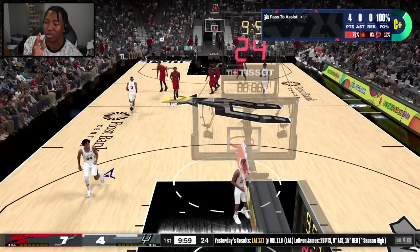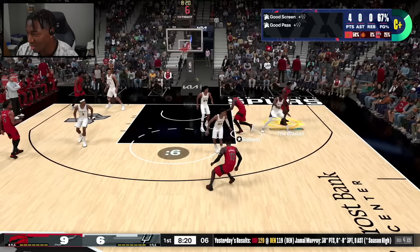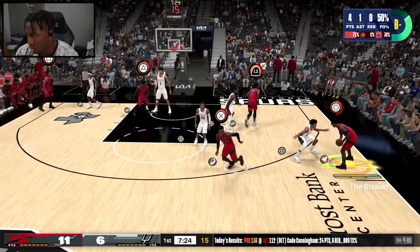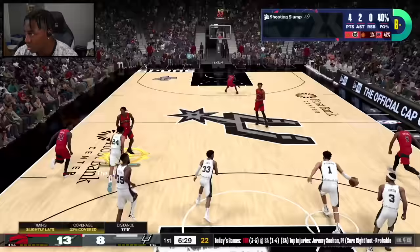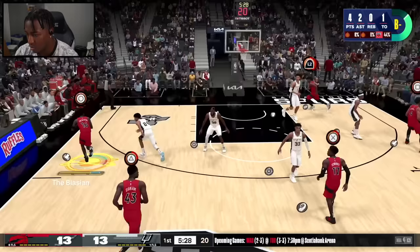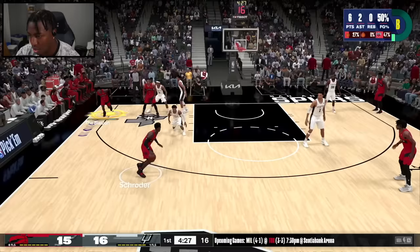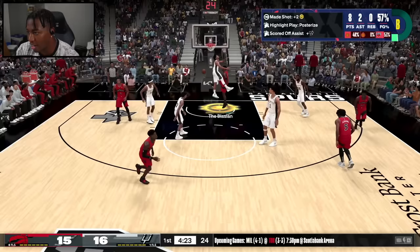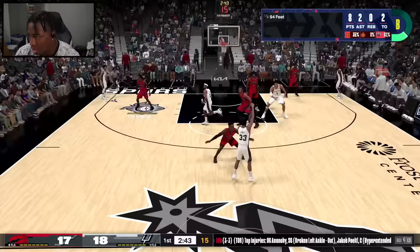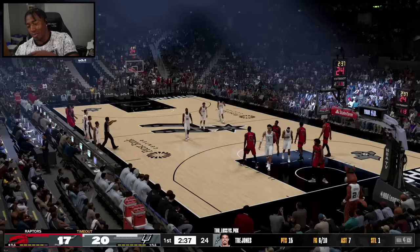Some of you guys told me to let the CPU work once in a while — I'll let them. Backdoor cut for me, but Wemby's down here. Swing it out, Siakam — screen assist, I'll take that. Achiuwa's got a little mismatch, so if I slip the screen... he was a little too late. Good pass, good contact layup. Wemby just manhandled Precious and we're currently down three — we are not playing serious basketball. Coach put me on the bench for the rest of the first quarter.